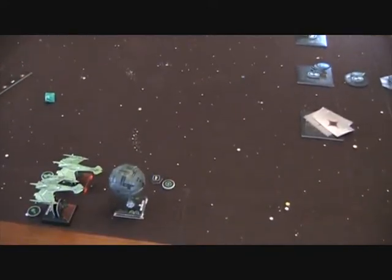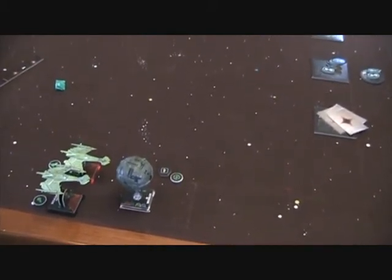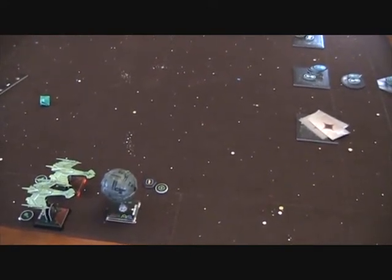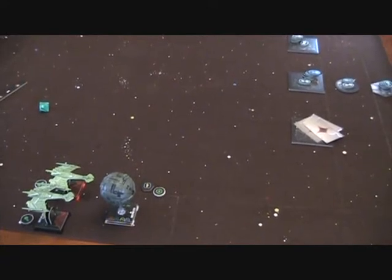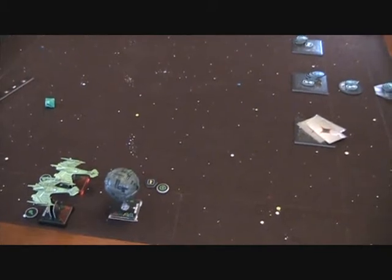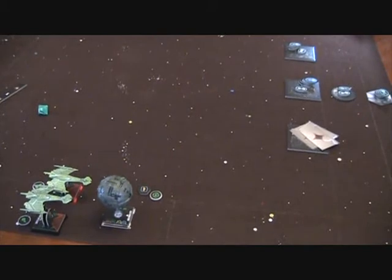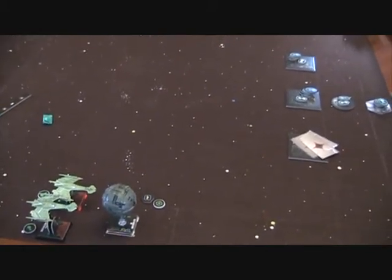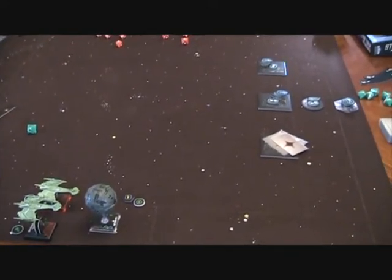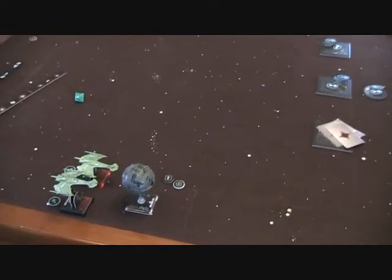First round of engagement — my Klingon Neg'Vars weren't close enough to fire. He used the feedback pulse, so the Borg cube fired at him at range three and only damaged itself. He fired back and took the remainder of its shields off and put three damage into it. He was able to take all the shields off one of the cubes and hurt it pretty bad. I'm seeing the danger now — I don't know if we'll make it through all three cubes and sphere.